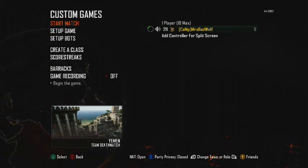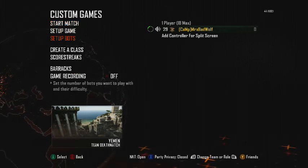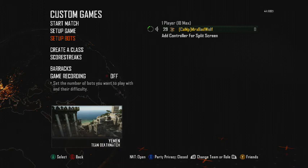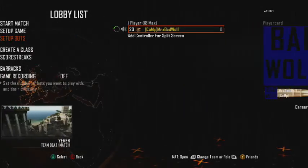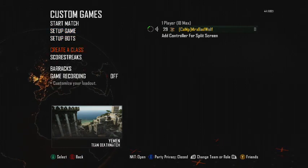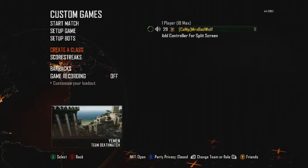All right, what is going on guys? Got Mr. X Bad Wolf here with FPS Gaming, and today I will be showing you how to do the camping method on Yemen. The team you want to be on is the ISA, because you spawn a lot closer to the building that you'll be on.